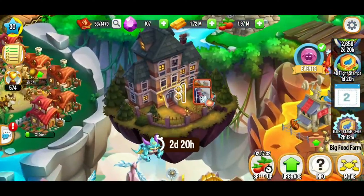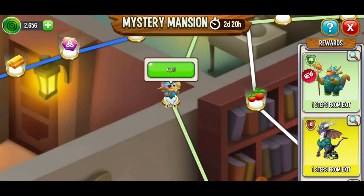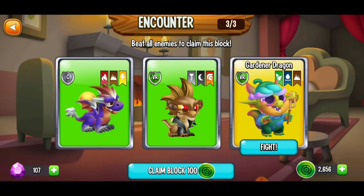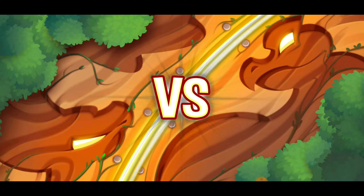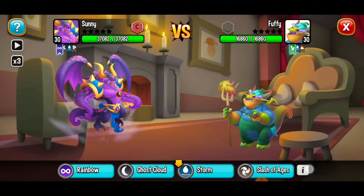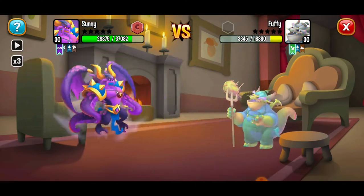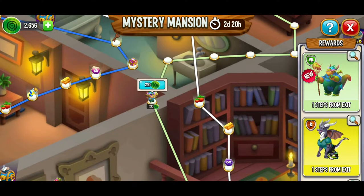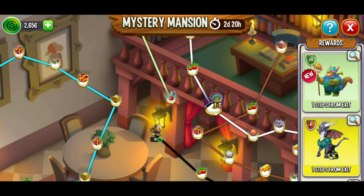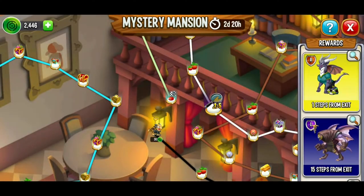First thing, I want to get that gardener dragon. So we're going to do the next battle against the gardener dragon itself. We're going to choose our strongest dragon to give us the best chance. What's our strongest move? Slash of Ages — and we might have a good chance. Yes! Victory, baby. That's what I'm talking about. We're going to be able to move to the end and get that dragon. We got the gardener dragon! Now that egg is going to be in our storage, and I couldn't be more happy.